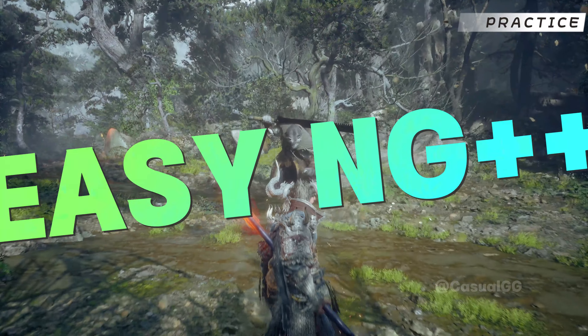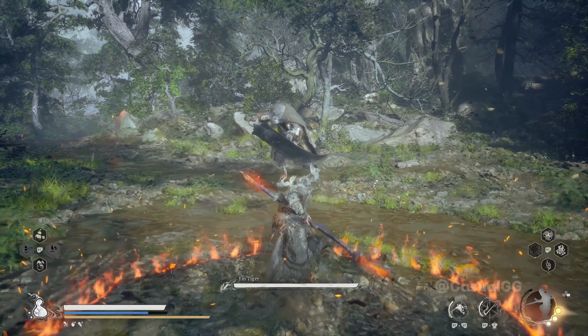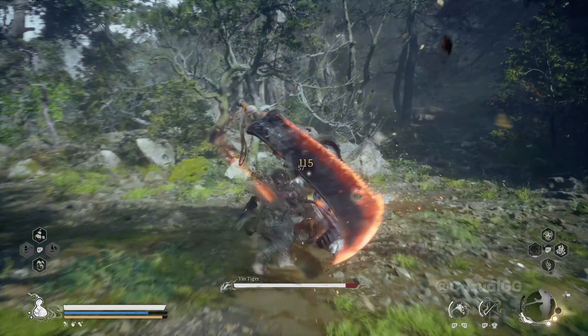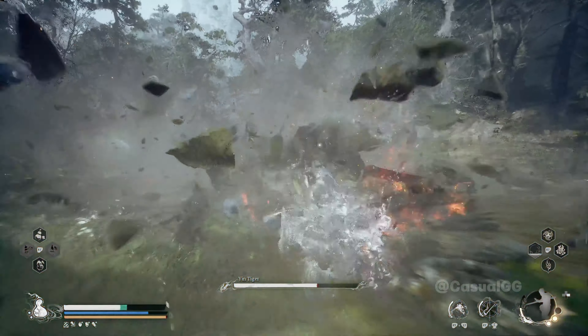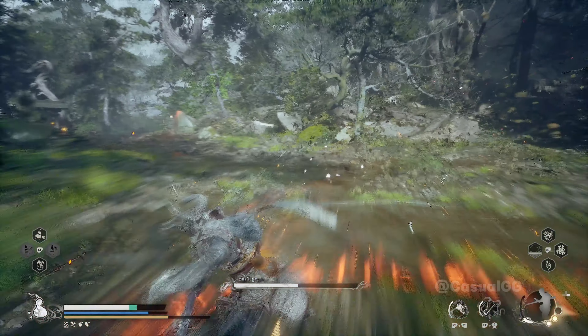The build makes this boss fight in NG plus 2 so easy. Ring of fire, light attack, retreat, thrust — with all the swords flying out. Light attack, retreat. With see-through, thrust. You can see I'm just repeating this: light attack, retreat, thrust. That's it, and so easy.